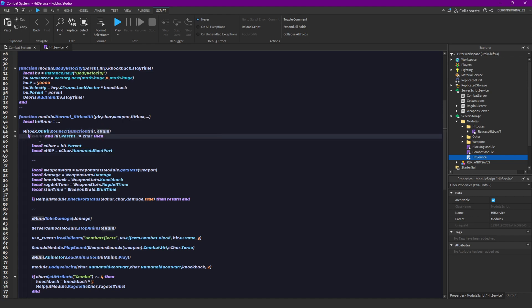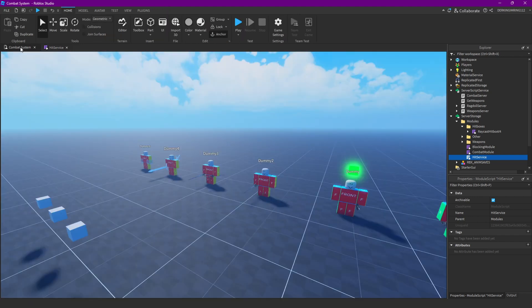Just put that here and put enemy humanoid here and then that should already be it.